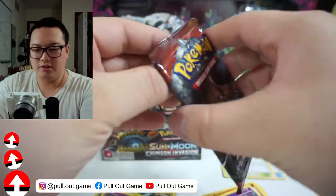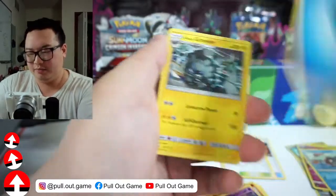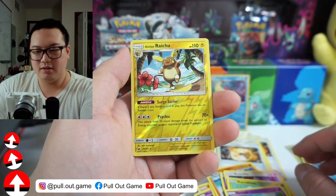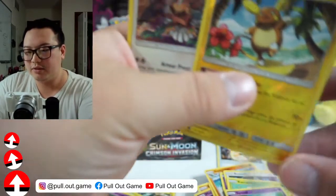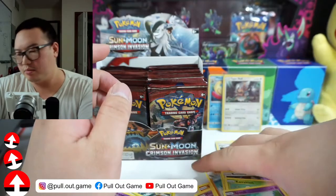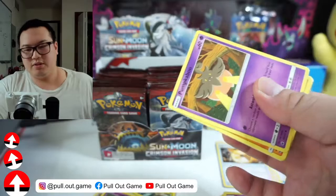I wonder if that Oranguru is good too, because I know the current Oranguru has a secret rare now in Vivid Voltage, which is a popular card in the competitive world. Nomel, Chimecho, Buneary, Carbuncle, Punkek, Raichu — Alolan Raichu! And we have a Type: Null. Cool. Let's sleeve both of those. So we've got two holo rares so far, no GXs yet. We shall see — I think we're still less than 10 packs in, so we've got a long way to go.